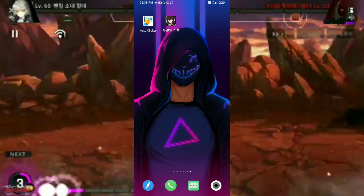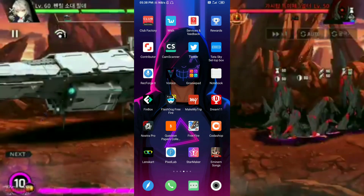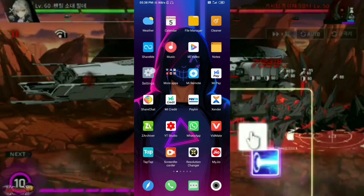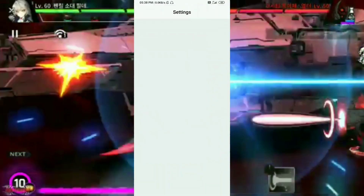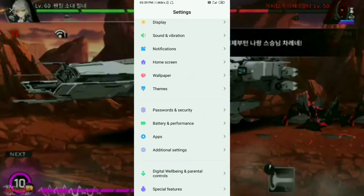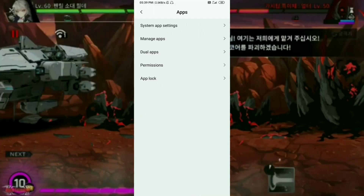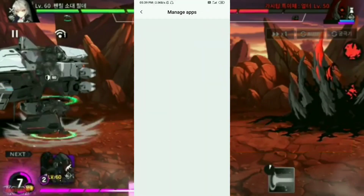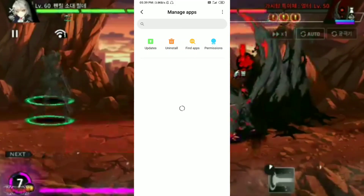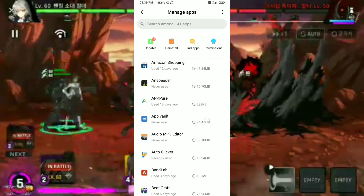Counter Side, as showing on this screen, then go to the settings, then scroll down and go to the applications option, scroll down and find the app.